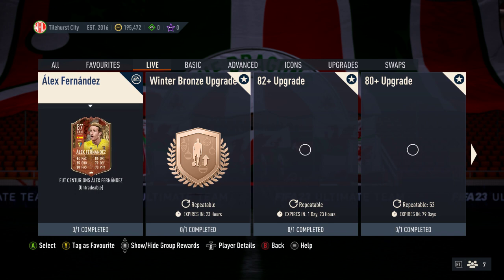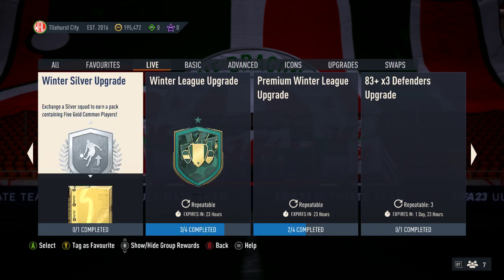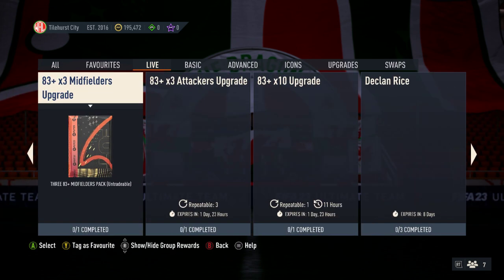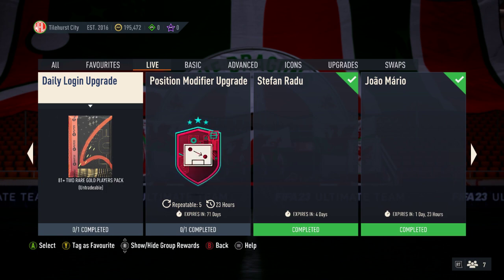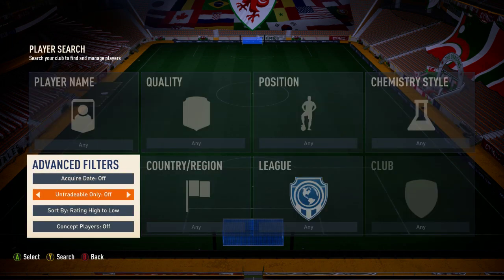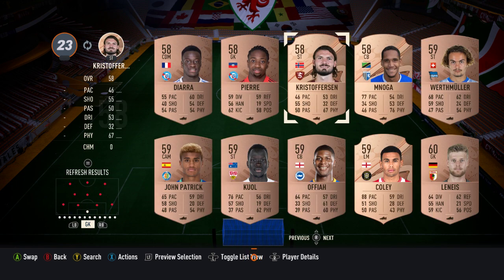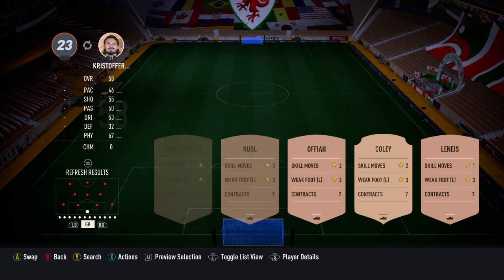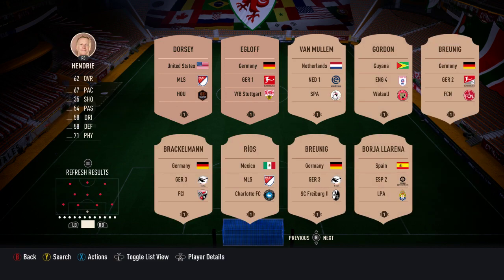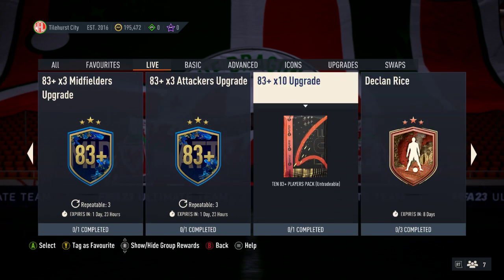In the Live section, Alex Fernandez is still there with three days left — the Spanish midfielder bronze upgrade is in my favourites, 82 and 80-plus. We also have the Winter League upgrades in favourites: 83 times three for defenders, midfielders, attackers, and the times ten. For the daily login, we'll pick up a bronze player — going with an English league one. Done, he's in and we'll get a new one from that objective.